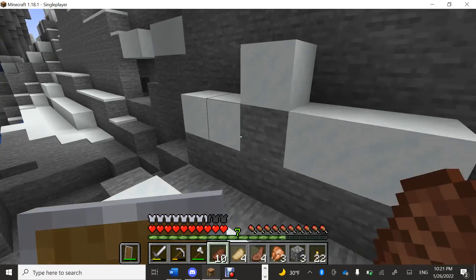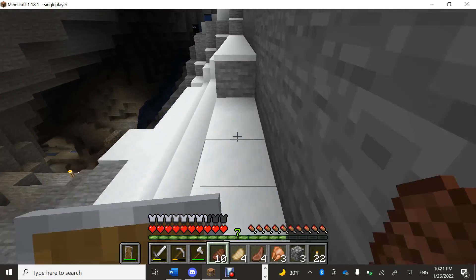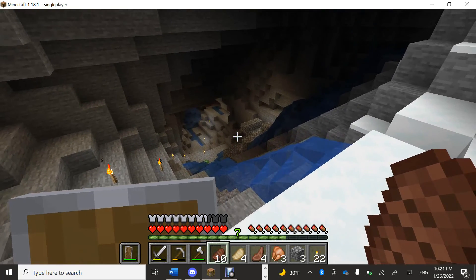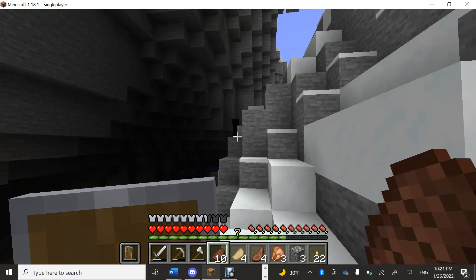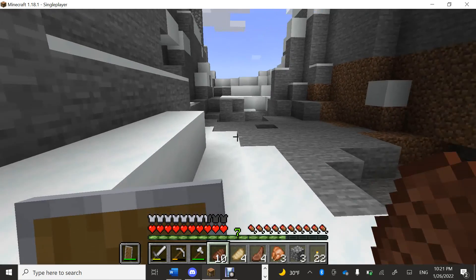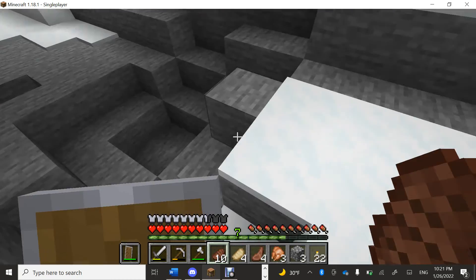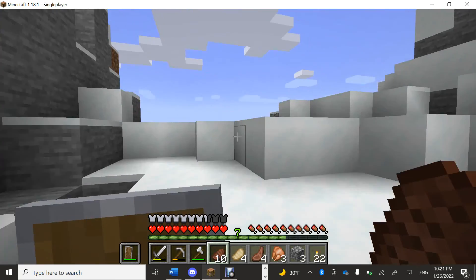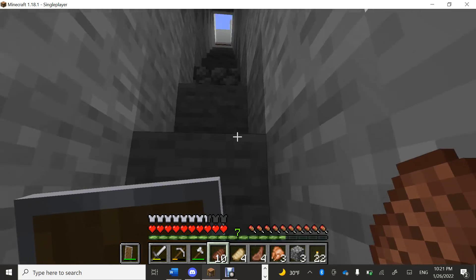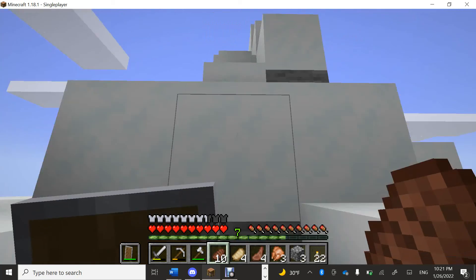I've already gone through all the direct areas — probably gonna do some more adventuring maybe today. Oh, an Enderman — hello brother! Anyway, this is a creeper hole, not naturally generated. We've got this area that leads up to the top of the mountain.